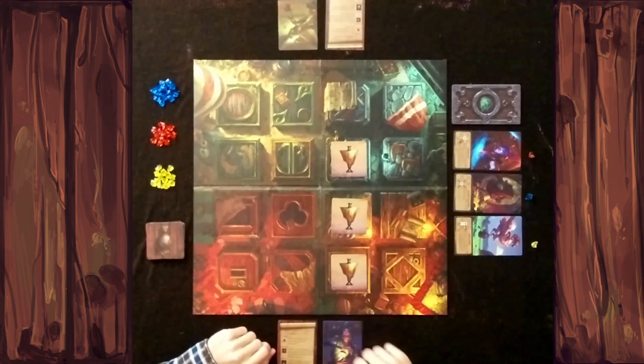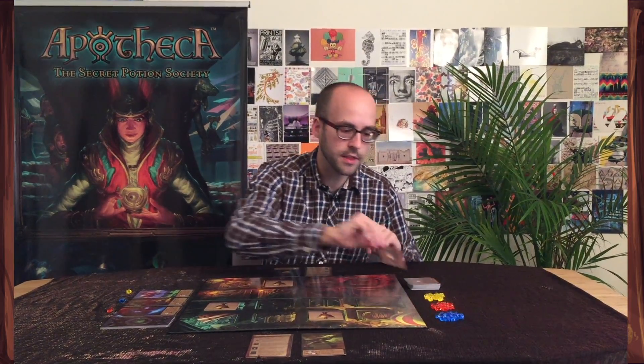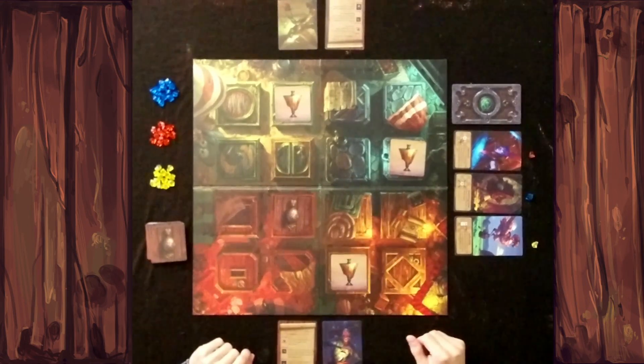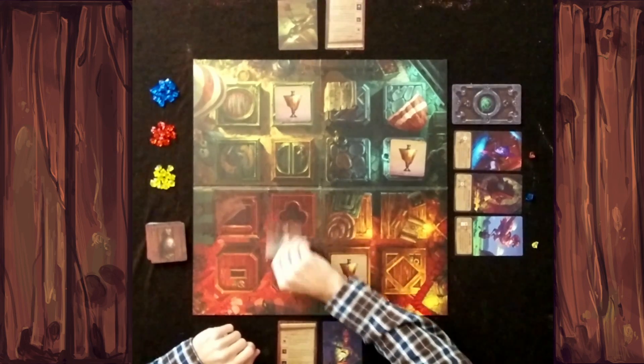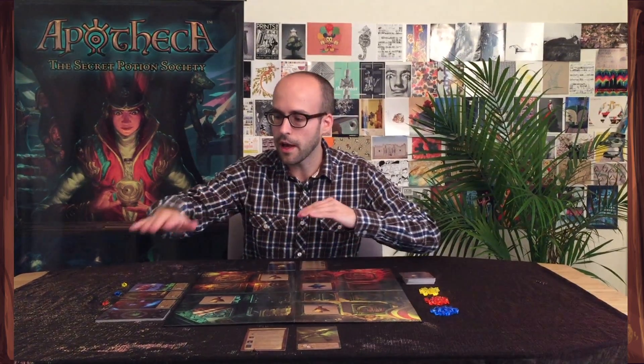To make these different matches, you're going to be doing different actions on your turn, like using your apothecary powers to move the potions around in different ways. You'll also be looking at secret potions that you know about but your opponents don't, placing them anywhere on the board, revealing them to get gems, and using gems to hire more apothecaries, get more powers, make more matches, and eventually win the game.